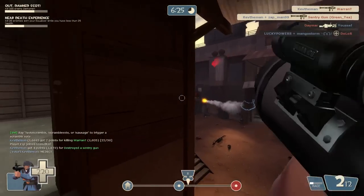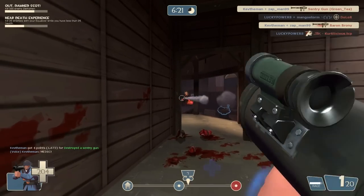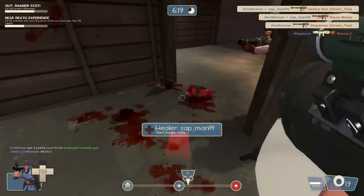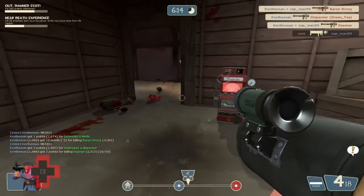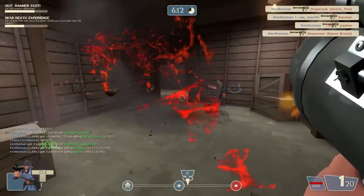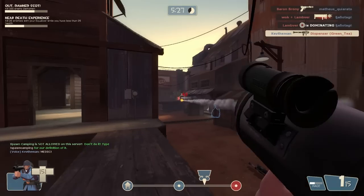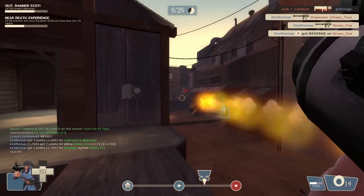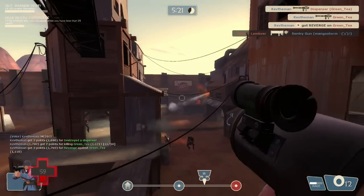You will see that I'm taking out a sentry and some other stuff pretty quickly. One of the benefits of the Direct Hit is that you can shoot rockets so quickly that engineers don't have time between shots to repair their buildings enough to get them back up. In close quarters, if you're accurate with it, the Direct Hit can be quite devastating just because you can unleash those rockets so quickly.